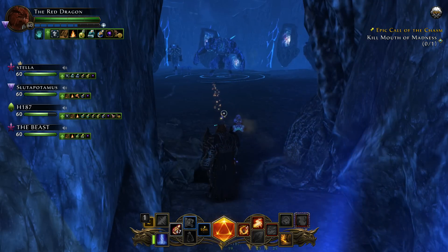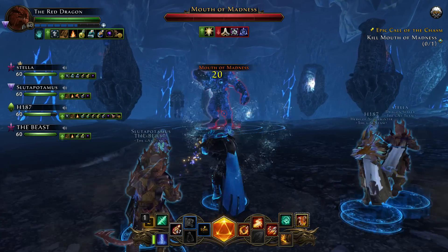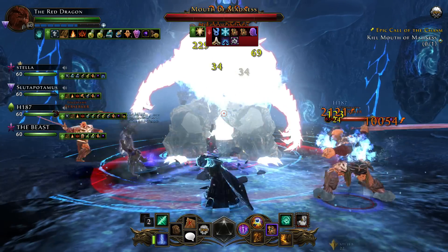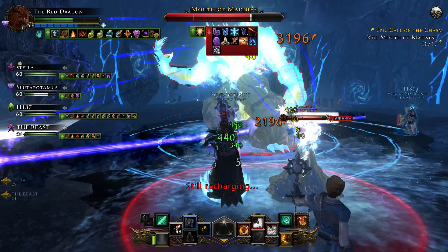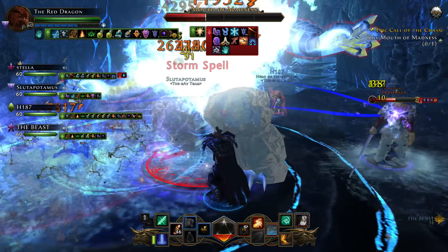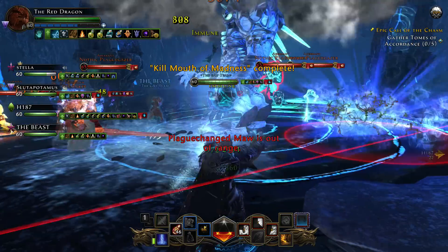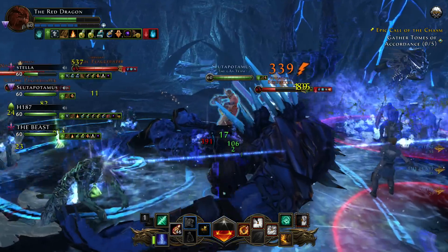Now this is the second boss of the dungeon. I cut out all the in-between stuff because this entire dungeon run took us 55 minutes, and I'm not going to put up a 55-minute YouTube video. I brought you the entire boss fight of the first boss, and now this is the entire boss fight of the second boss — look how fast this dude is going down. He's dropping like a fly. Killed in like 30 to 45 seconds. It was just ridiculous, and this is without a tank and without a healer.